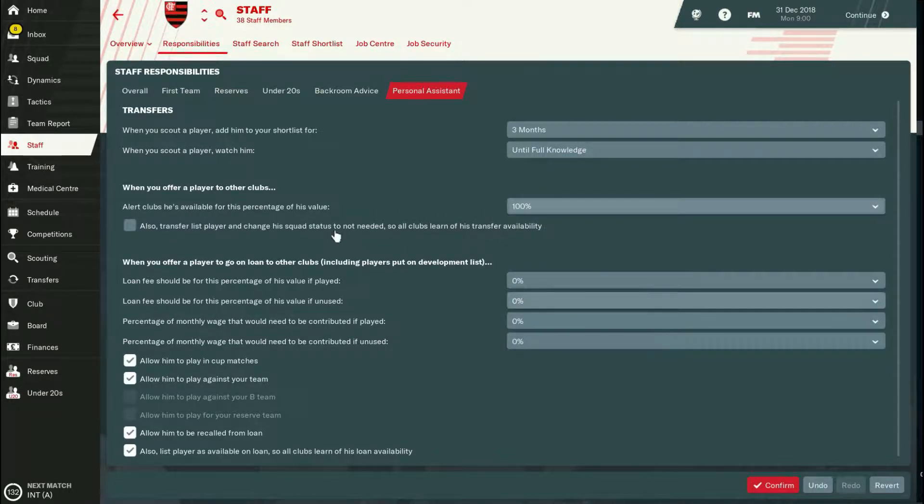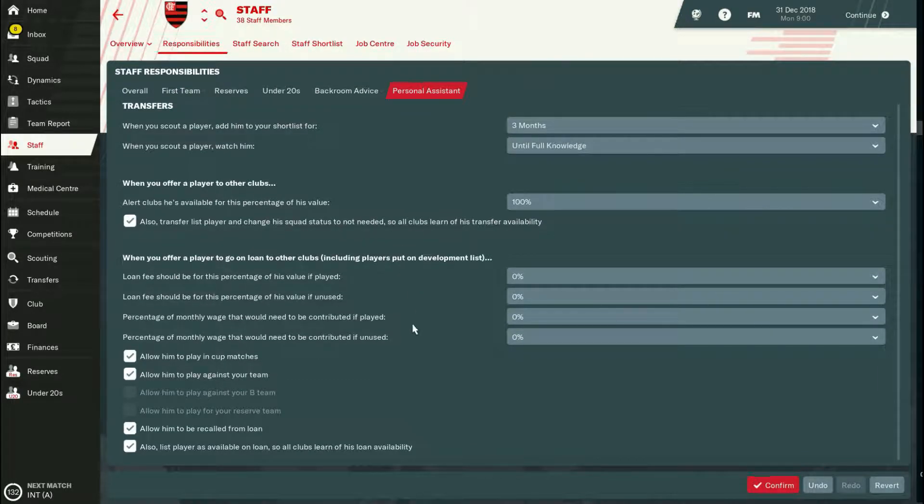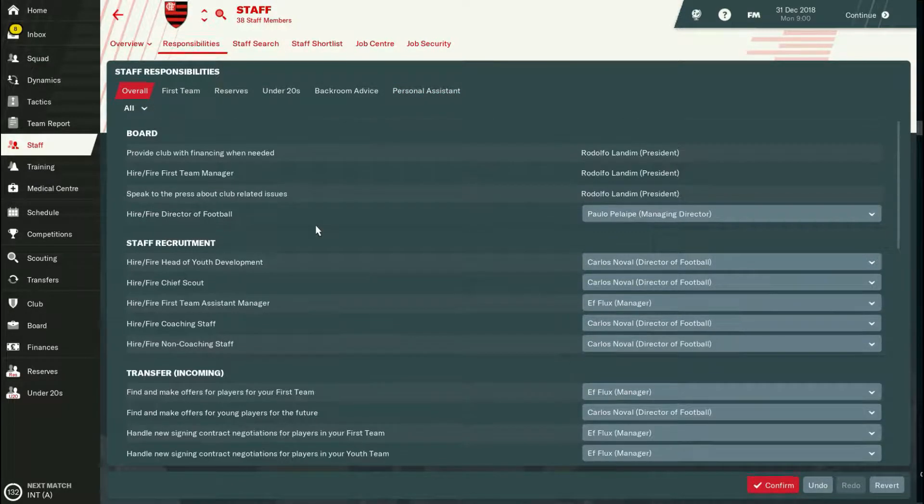When offering players to clubs, I like to set the selling price at 100% of the player's value. As you can see, I delegate a lot of things — mostly everything except the assistant manager and transfers. Everything else my staff handles. It's very important to pick a good assistant manager and also have a good director of football, because he will hire everybody else.